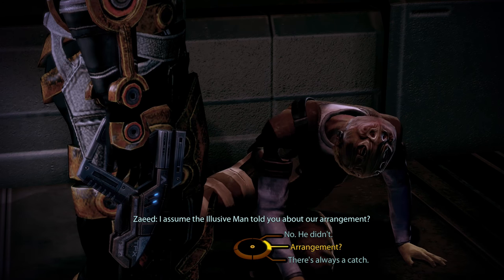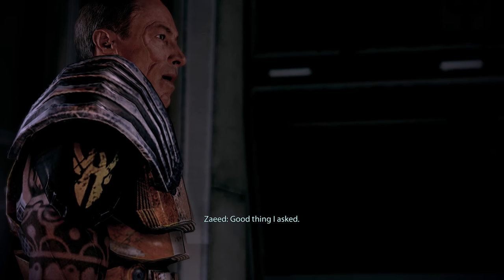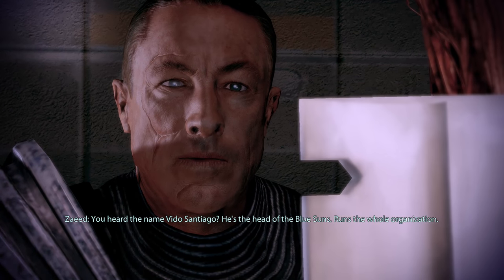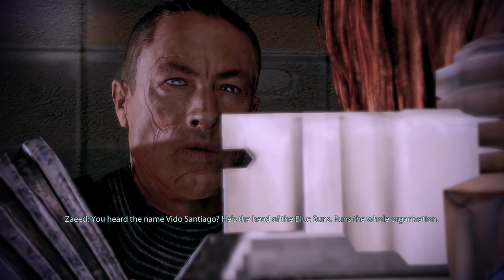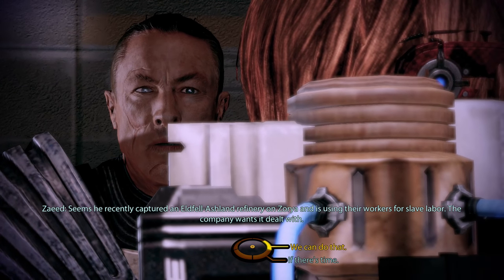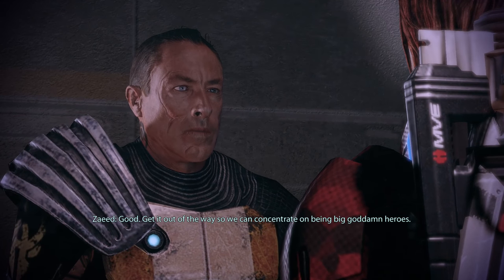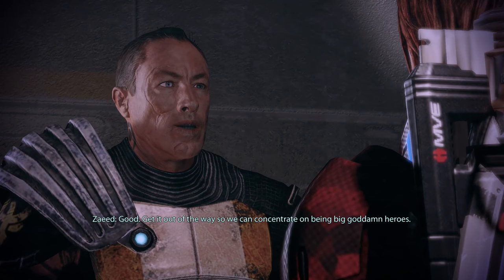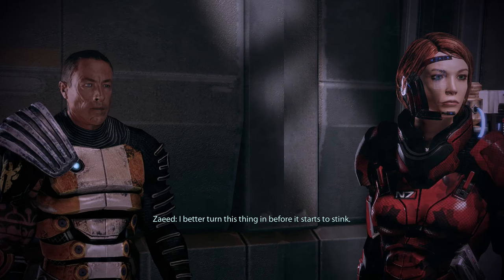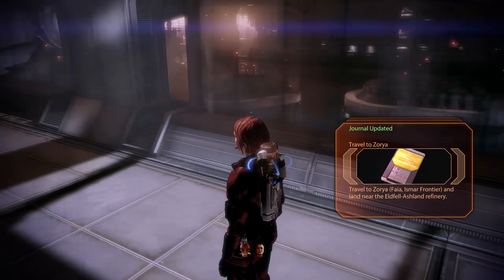I assume the Illusive Man told you about our arrangement. 'Nope. He did not mention a thing.' Good thing I asked. 'Picked up a mission a little while back just before I signed on with Cerberus. Thought you might be interested. You heard the name Vito Santiago? He's the head of the Blue Suns - runs the whole organisation. Seems he recently captured an Eldfell-Ashland refinery on Zorya and is using their workers for slave labour. The company wants it dealt with.' So Zaeed gets us straight into his little loyalty mission too. I'll make sure we get that done. 'Get it out of the way so we can concentrate on being big goddamn heroes.' And there we are - Zaeed Massani recruited.